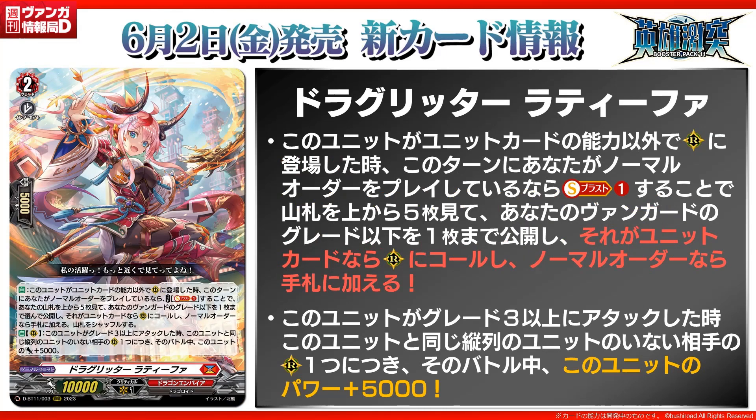Next, Drag Ritter Lift Tifa, which is a grade 2 with 10K power. The first skill is auto: when placed on rear guard other than by card ability, if you play a normal order this turn, cost soul blast 1, look at all fire cards in your deck, choose up to 1 with grade less than or equal to your vanguard — call it to rear guard if it's a unit card, or put it to your hand if it's a normal order, then shuffle your deck. This works well in Tamiora because of Fox Arts orders, and technically in Eugene because of Dust Harvest, and kind of Gandiva as well.